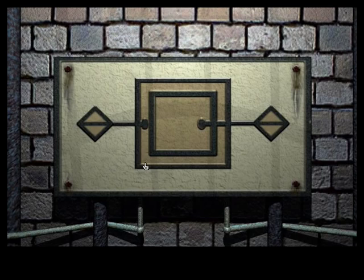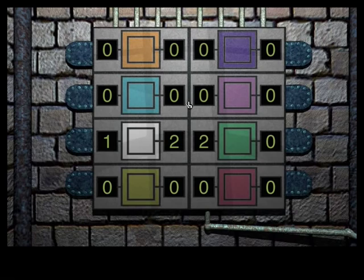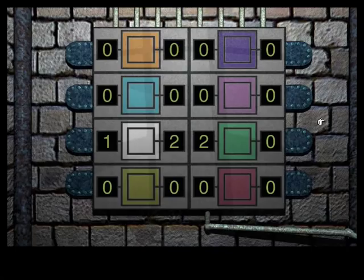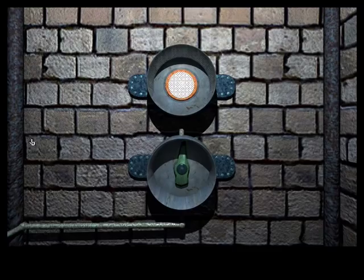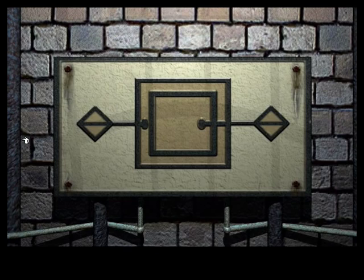If you remember all the way back when we first visited the foyer building, there's that room with all those square panels that had rivets on them — some on the outside and some inside a square in the middle. So perhaps we need to set the number of rivets for the outside and inside of each panel as they correspond with the color we saw when we pressed the button. The green one had nine on the inside and four on the outside.